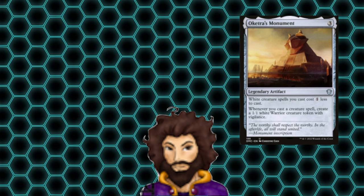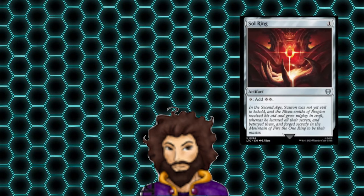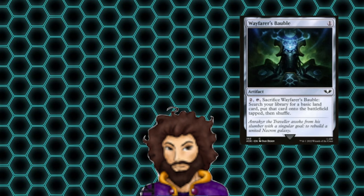Jumping down into our artifacts, we're running Oketra's Monument, which offers more cost reduction and produces some warriors that might get in for chip damage, but more likely they're just here as chump blockers. Pearl Medallion reduces the cost of all of our spells, not just our creatures. Sol Ring is the only true mana rock in the deck, but as a mana-positive mana rock, we're happy to see it. Last up is Wayfarer's Bauble, which is a cheap way to grab an extra land and thin out the deck in the process.